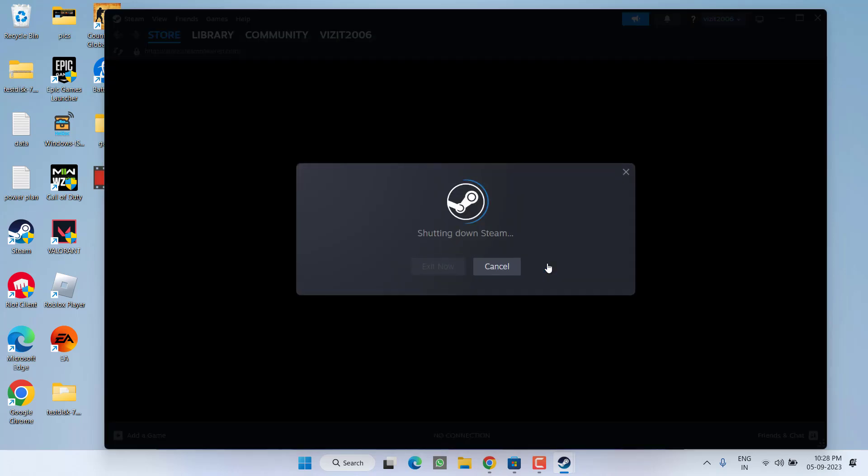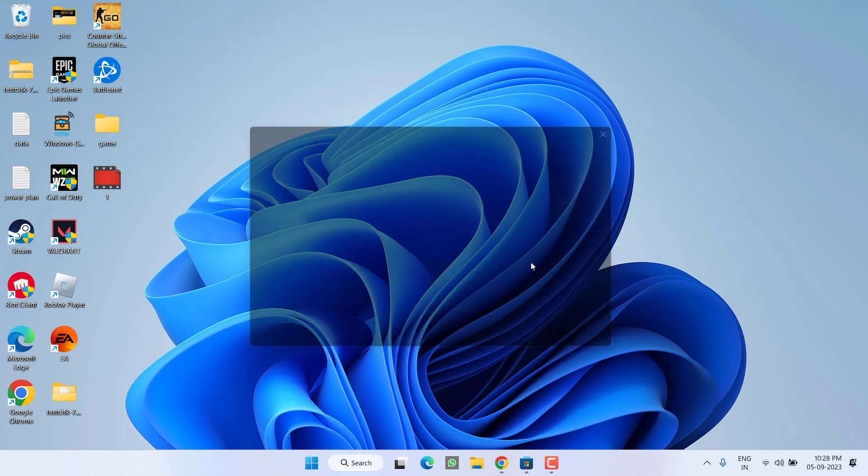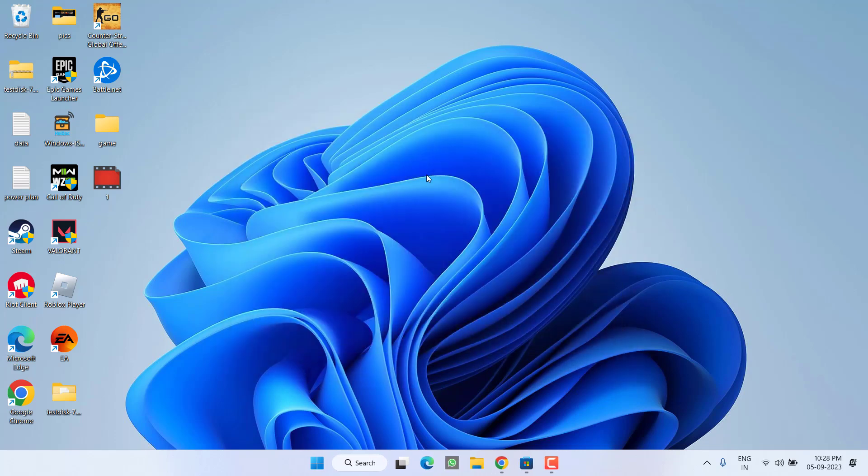Hit the Confirm button — it will restart your Steam. Once restarted, go ahead and log in again. This will fix the issue of Starfield controller not working. If this also fails to work, let's proceed with the next step.